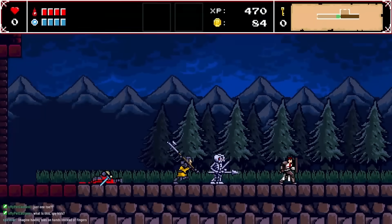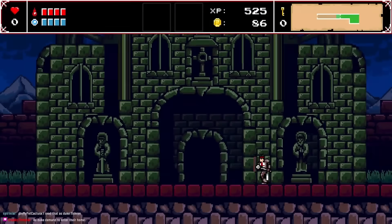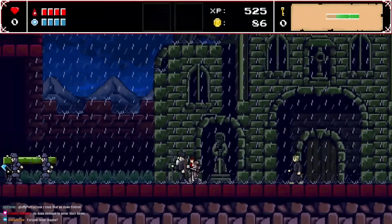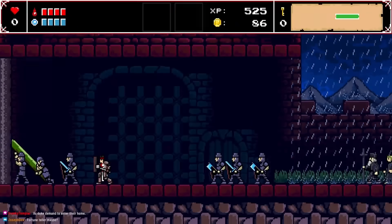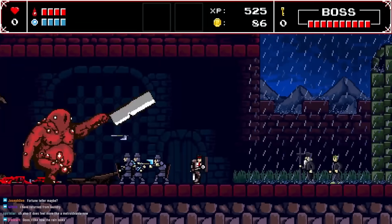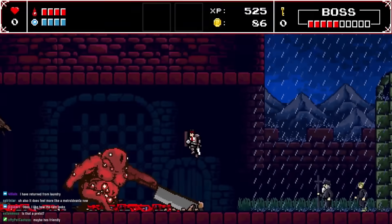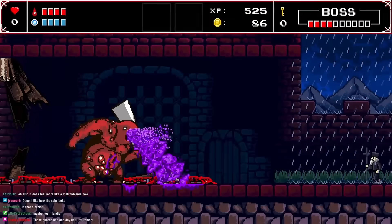We discover our shield blocks projectiles. Then what seems like a boss approaches the gate — a gargoyle situation. We defend the gate. Against all odds, somehow we didn't get hit during a very close sequence. Problem solved.